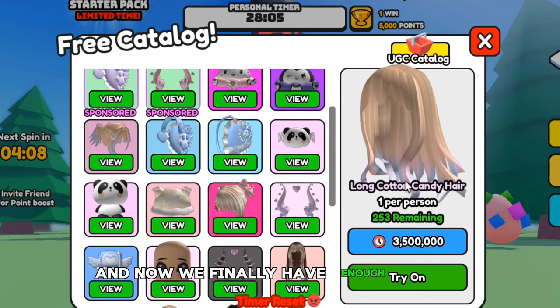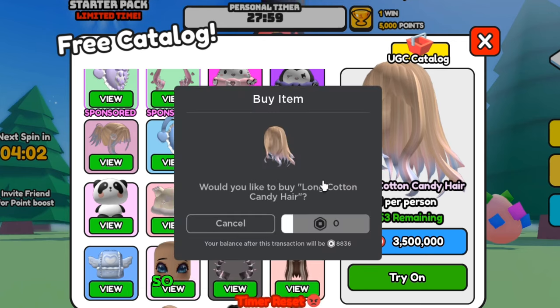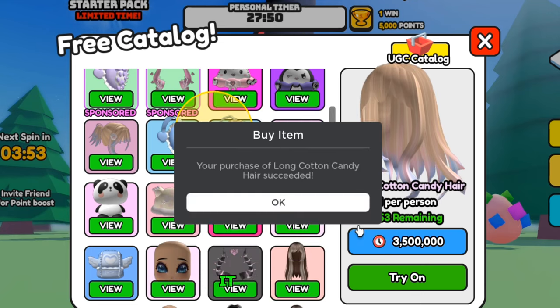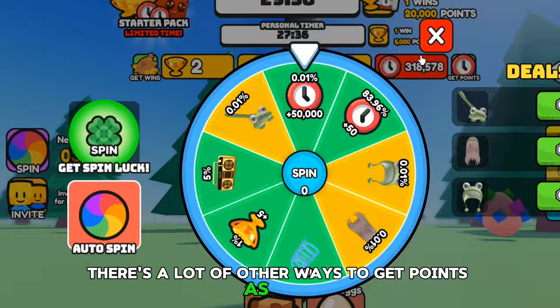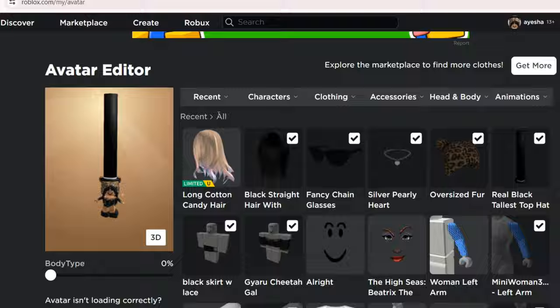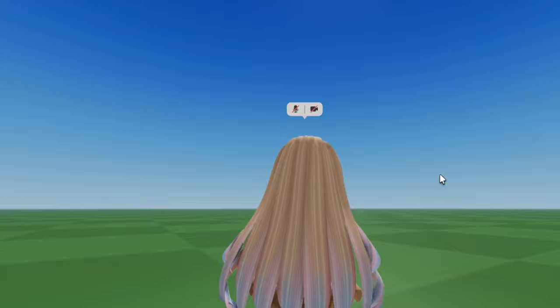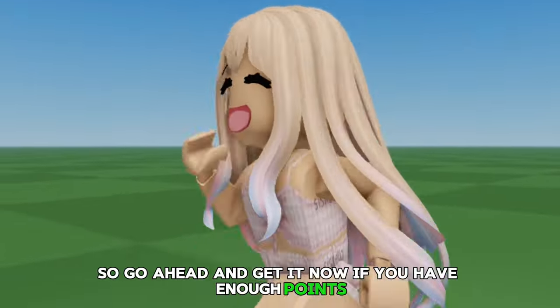Now we finally have enough to buy this free hair, which is the long cotton candy hair. So let's go ahead and buy it — it's zero Robux. Once you buy it, it should say 'purchase of long cotton candy hair succeeded.' There are a lot of other ways to get points as well, but I prefer codes. It's going to be in your inventory right over here. This is how the hair will look, and in game it's even better. So go ahead and get it now if you have enough points.